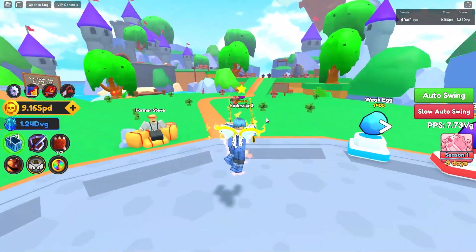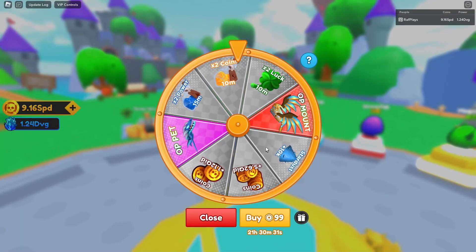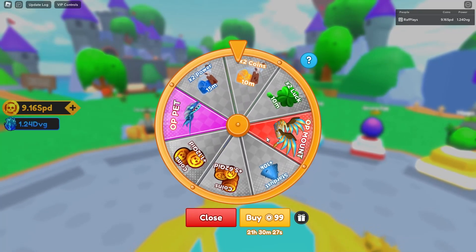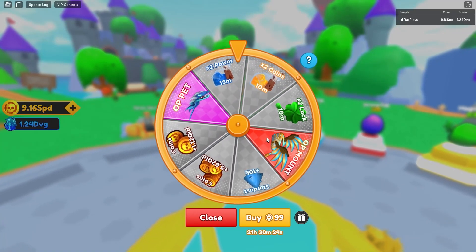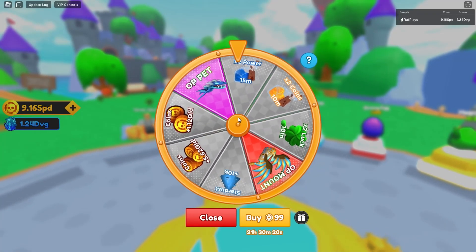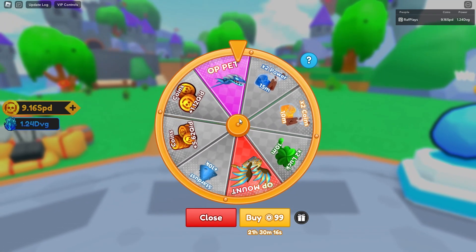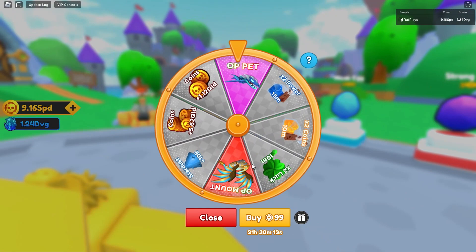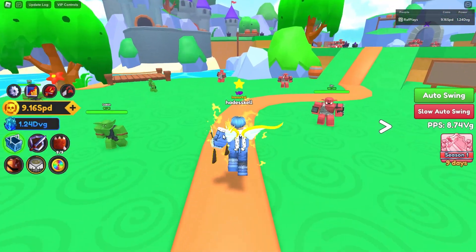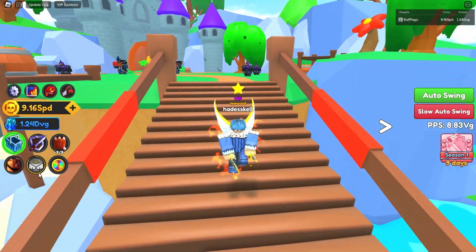In this update they fixed the spin shops. The change they made was adding an auto spin. The OP mount drop rate was also massively buffed by about 10x. They also increased the mount speed to 65, so now it's actually one of the fastest things. This mount is a 65 speed, which is amazing — compare that to the Hermes which is a 45 speed.